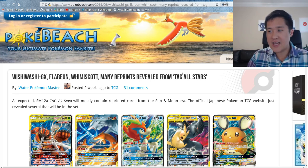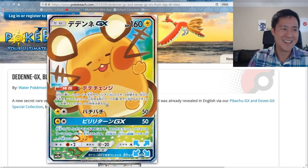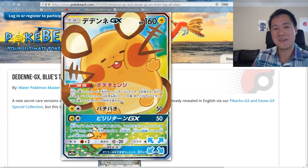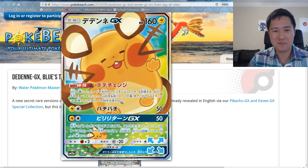To sum up Tag All Stars: there are cool reprints, new exciting mechanics, and awesome alternate arts. This set is catered nicely toward competitive play and will drive some prices down with little motivation to complete the full set — it's very much a 'pick up the singles you want' set. The alternate art I'm most excited about is the Togekiss GX — so cute. That's it for today, let me know your thoughts below. I'm Wanna Turtle, catch you guys next time!